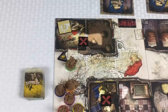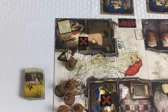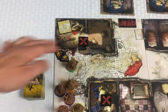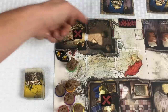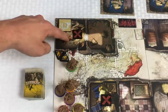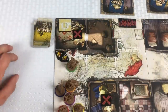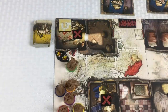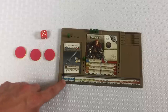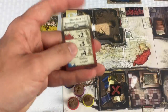Even though I was successful, it still made noise — adding another noise token. The first time you open any door to a building, you check how many rooms there are. This building has two rooms, so I draw one yellow card for each room and spawn however many zombies the card tells us. Every character has an experience point level — everybody starts at zero in the blue zone — which matters when drawing the spawn card.